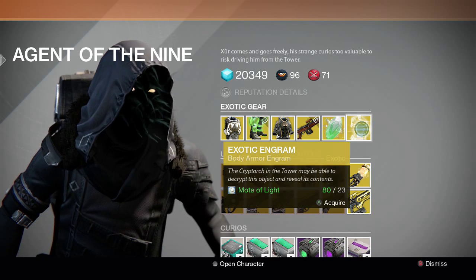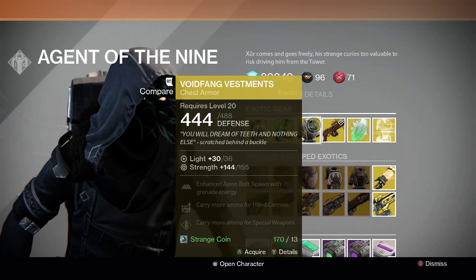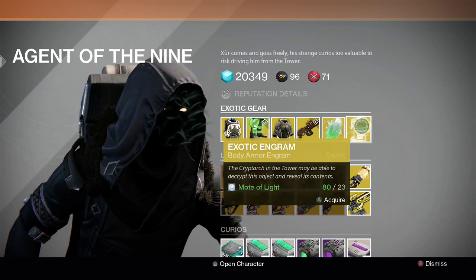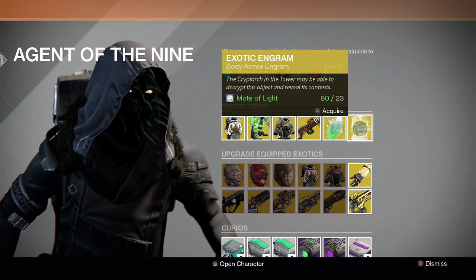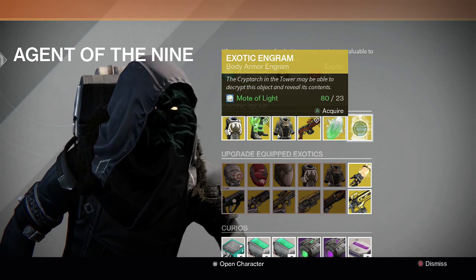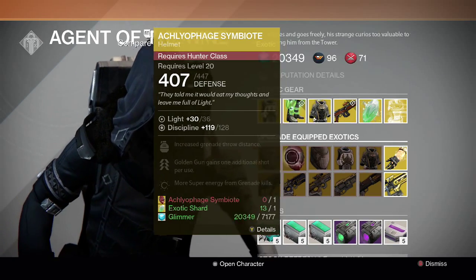Then we have the exotic engram, which he's going to bring every single week based on their recent weekly update. This week it's a chest piece, so you can try to get Void Fang Vestments, Armamentarium, or Apotheosis Veil — those are various options. I might buy one or two and open them in a video. I'm debating whether to use my motes since I'm saving some for Iron Banner to re-roll guns.